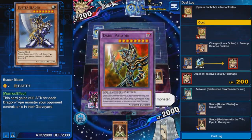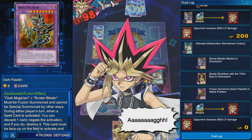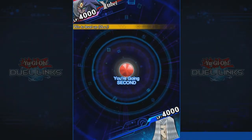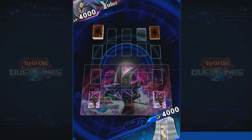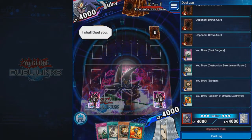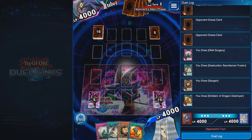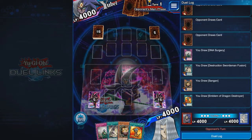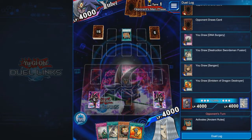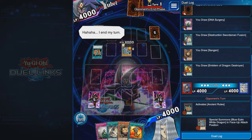I fuse into Dark Paladin — a fat 3900 attack — and he doesn't have anything, so another win for me! We're climbing pretty fast. Next opponent is a Yubel player who's leveling up. If he plays a Yubel deck we might be in trouble, but his hand shows Blue Eyes — yes! Blue Eyes, awesome, I win!